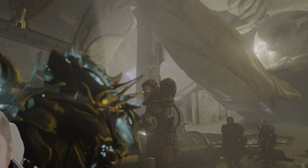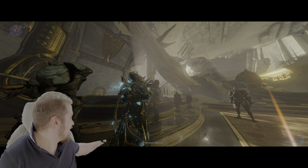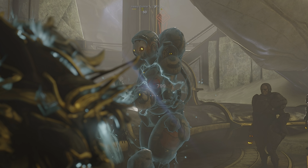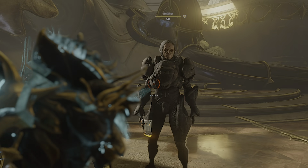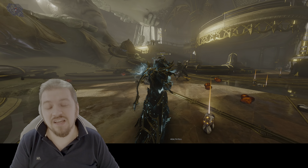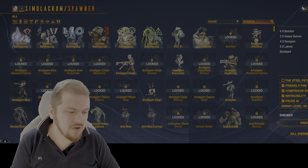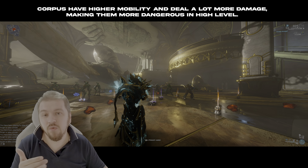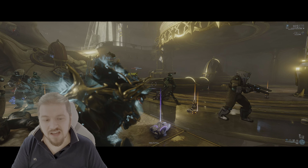Heavy goons usually have a whole lot more HP thanks to their armor - you can tell by the orange health bar. If I'm going to hit this corrupted heavy goon, I'm going to get slashes and viral from the 60/60 mods we made, and those slashes come in from Hunter Munitions. So even though the contact damage didn't kill that target, it's still a one-shot thanks to the damage over time. The higher the level of the enemies, the more often you will see this effect - four slashes, three viral, absolutely annihilating the bombard. No issue with the Grineer.